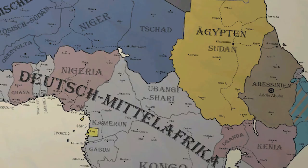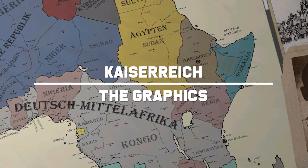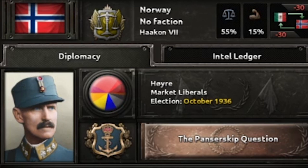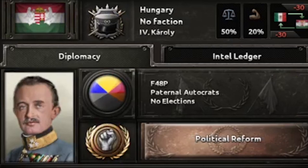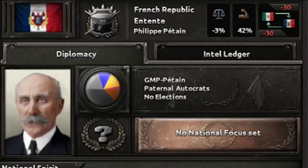Now let's take a look at the graphics of Kaiserreich. It is a mix of spectacular graphical additions and some odd leftovers from previous versions of the mod. Focus icons are beautiful and most focus trees include unique icons that really capture the essence of each focus. Leader portraits are also unique across all countries and ideologies — in all my time playing I haven't encountered a generic leader portrait. Overall the mod features a very pleasant graphical experience while staying true to the look and feel of the base game.